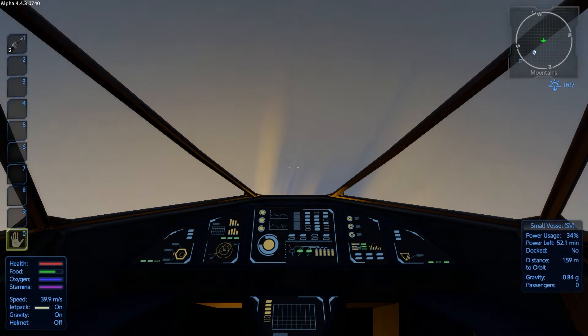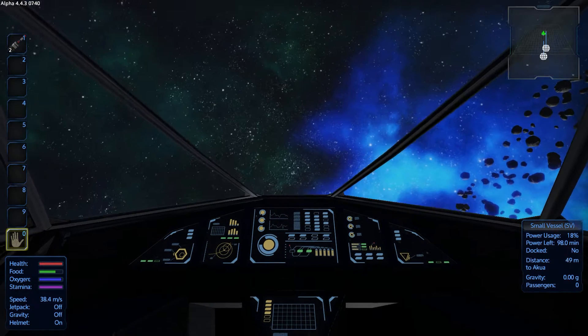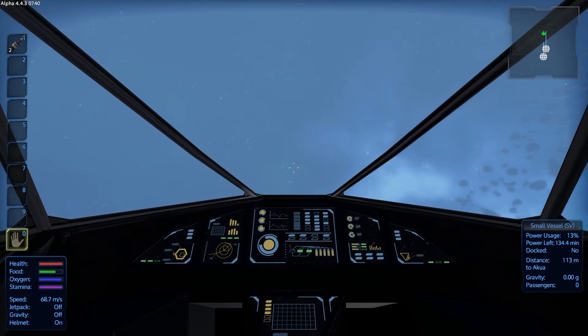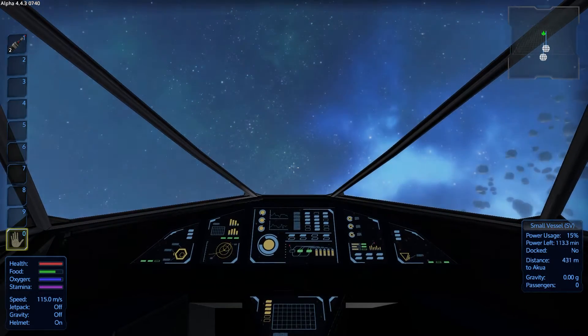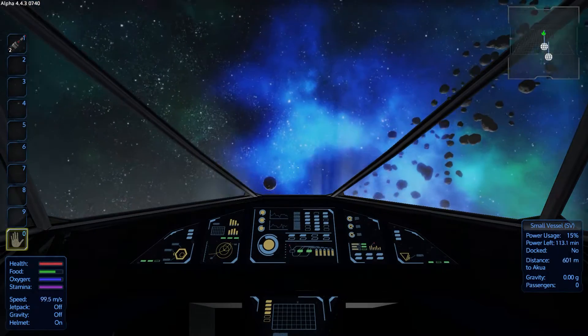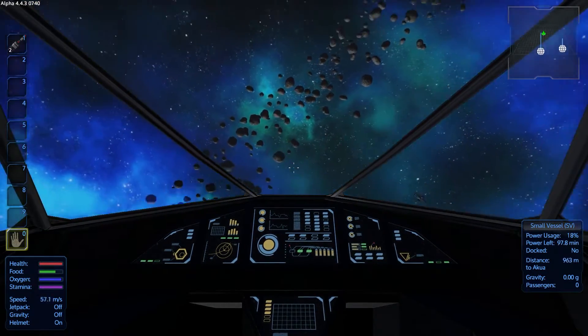Today it's going to be kind of two-fold. We're going to come up here into space. I'm going to put my helmet on just to be safe. I refilled the oxygen. We've got the food and everything else, so we're doing pretty good. That seemed like kind of a rough little approach into space. The ship was shaking pretty hard.